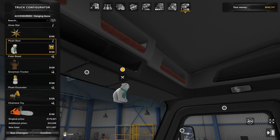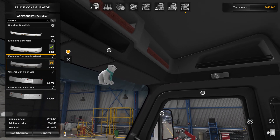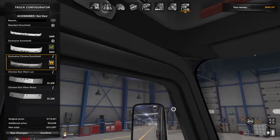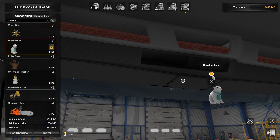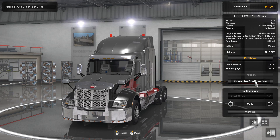Let's put a plush bear — we'll hang a teddy bear from up there. Little bear. Let's see what else: we've got a star, polar bear, snowman, excavator, chainsaw. That cost $213,000. We now own it — that is now our truck!